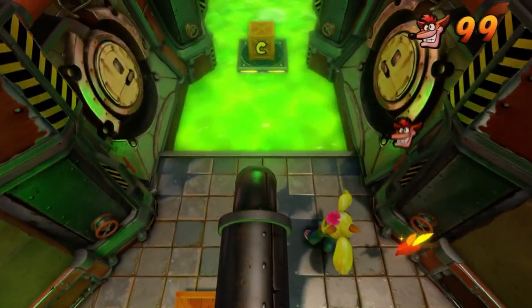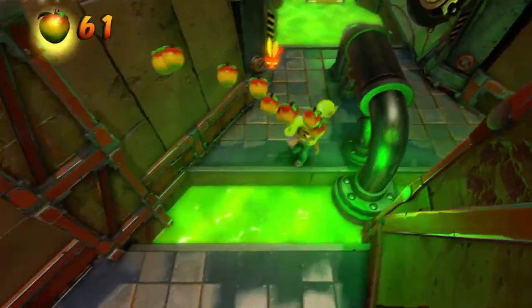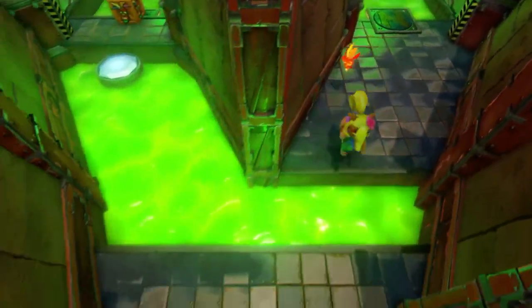We might remember this section. If you want to jump forward, grab the checkpoint, then jump back. It's important that we grab that checkpoint so that we're not missing any crates at the end.